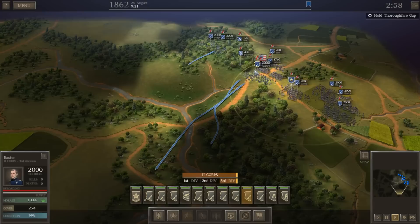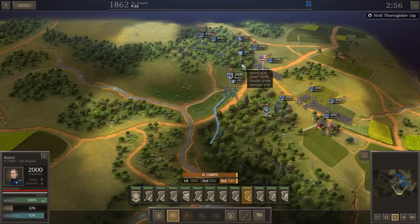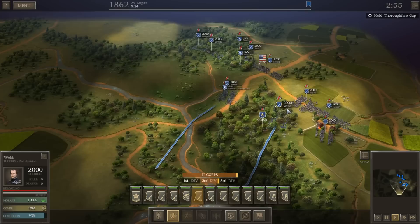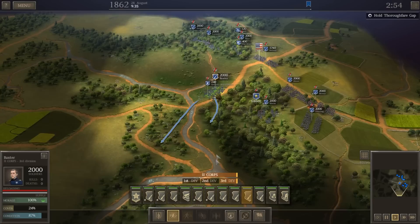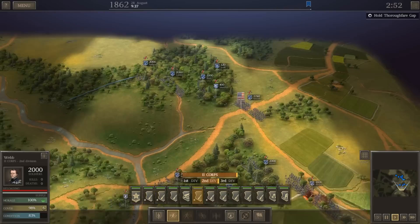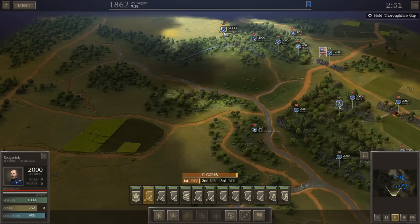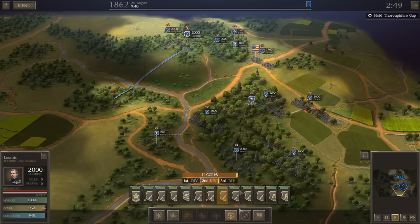We have to hold for three hours to win the objective. We'll get these guys moving on the double to get into position — it's a short march but I want them there before the enemy shows up. If condition drops below 85 I'll switch them off double-quick. Interesting — the guys moving through the woods didn't get hit very hard for running. Thinking about bringing Loomis into these woods as well for a more forward defense, to catch the enemy in the open rather than giving them cover as they approach.